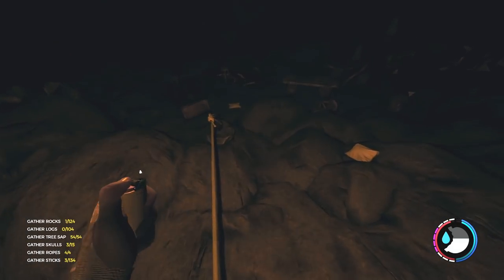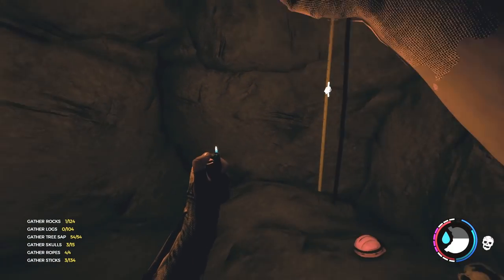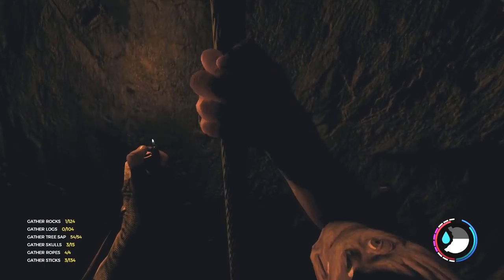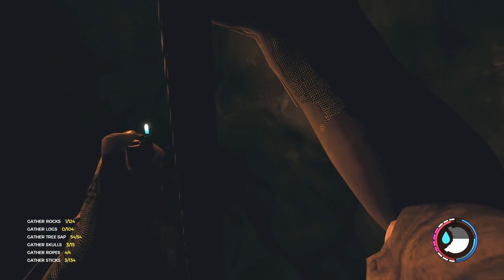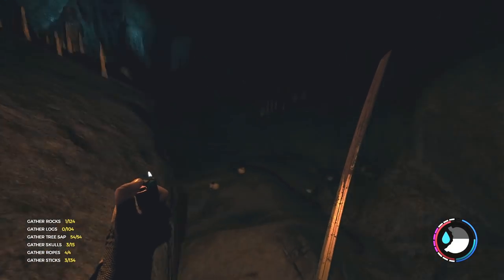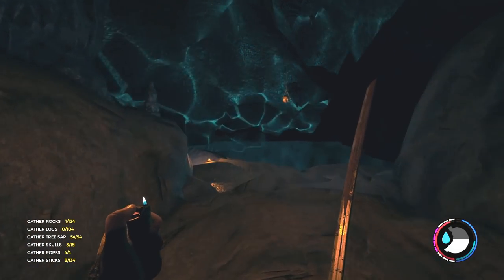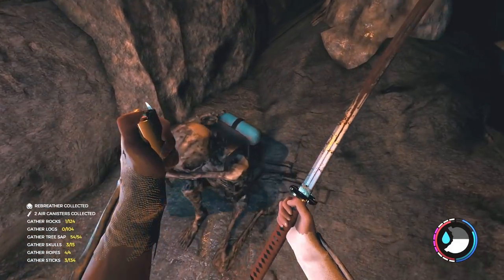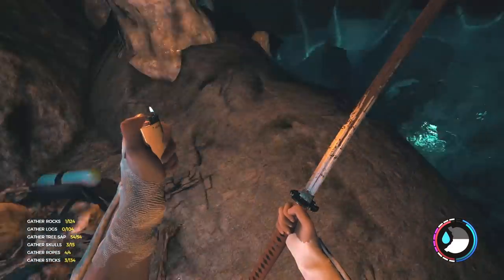Let's go down here. I definitely skipped a step — I thought we were there but we weren't. This rebreather is incredibly easy to get. As far as I can tell you can get it without the climbing axe. I've always been under the impression you have to get the climbing axe first, but I haven't used it and there's the rebreather. Beautiful — grab some tanks. Thanks for the tanks.